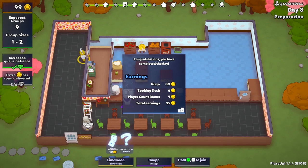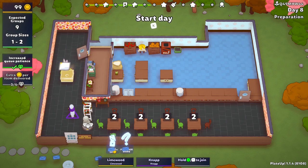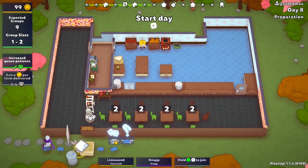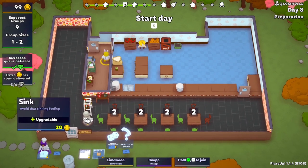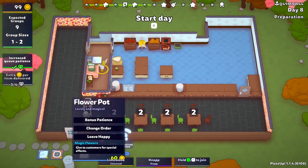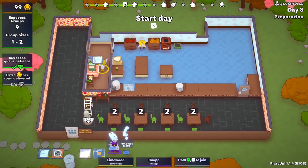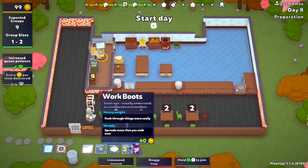Wow, look at that — all right, that's good! It's automation but not great at this point. We can re-roll this — here's another sink. Can we roll with all of this? Flower pot... I'm not sure what the soaking sink becomes. And work boots — pushes through things more easily, spreads mess — no, I don't think we want that.